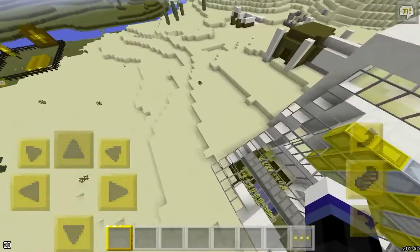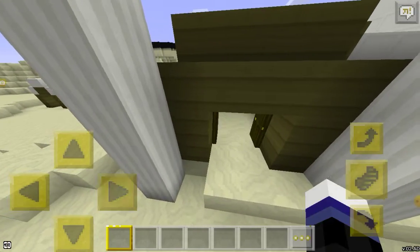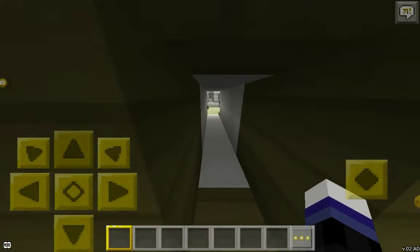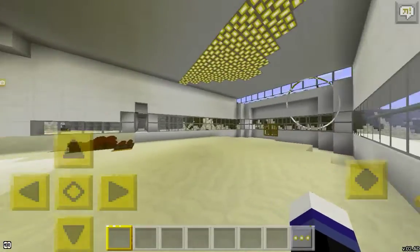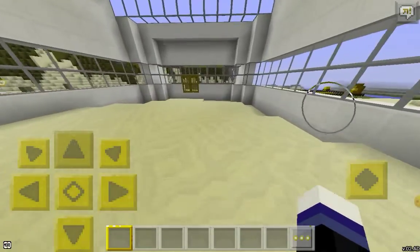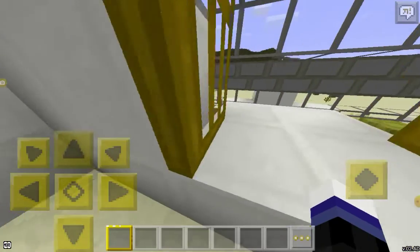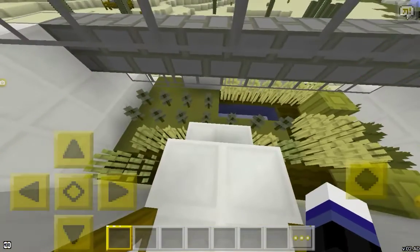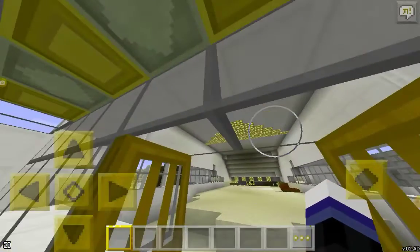This is the main part of the base. This is the entrance — I call it the sandstorm. It's a beautiful build, but there's nothing really inside apart from a few farms, which I'll show you right now. As you can see, there's nothing that interesting inside. I have not shown this on my other channel.